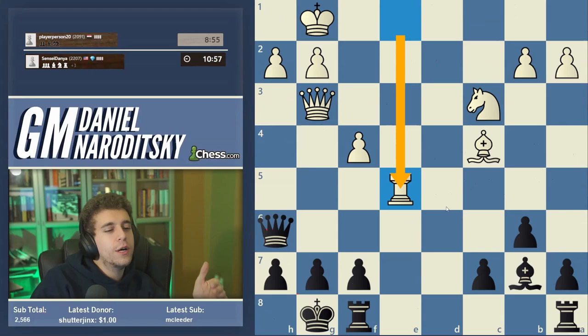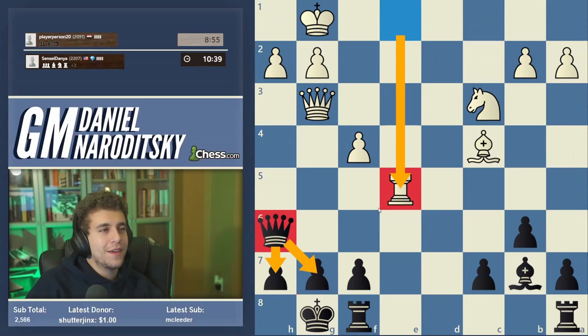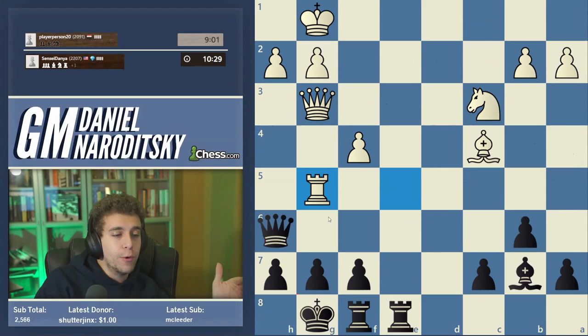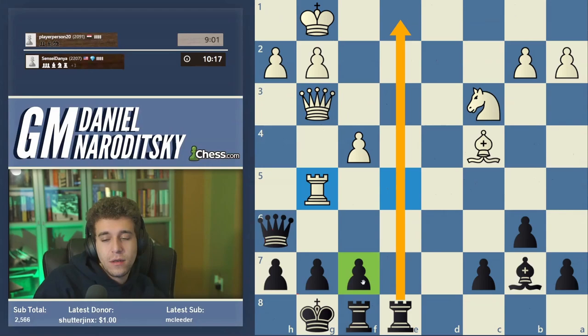It looks annoying, that rook on e5, but it has no inherent value — it's not threatening anything. Our queen is protecting all of the weak spots on the kingside. We go Rook-a-e8. We offer the rook trade and say: either you trade rooks or you move your rook away from the e-file, giving us control of the open file. Why did I put that rook on e8 and not the other one? Because I want the other one reinforcing the pawn on f7, just in case.